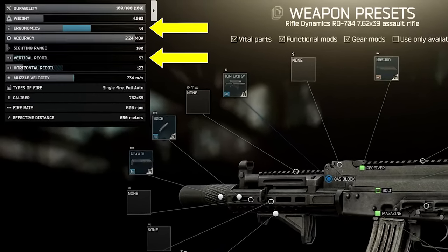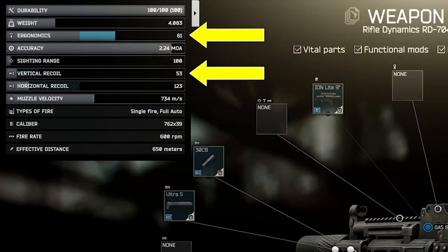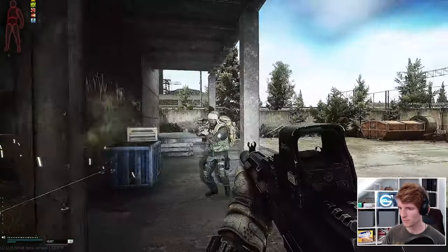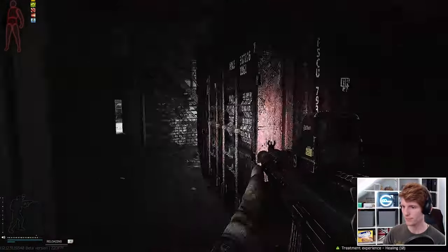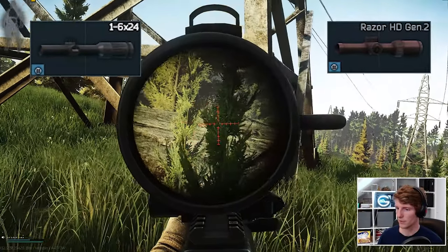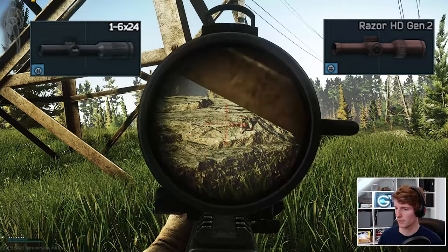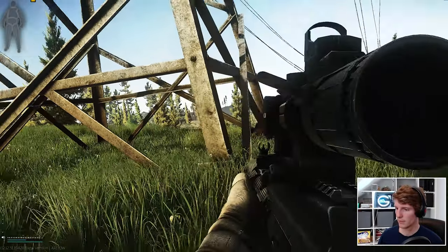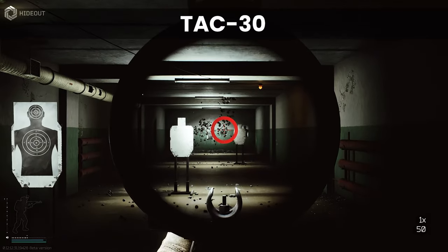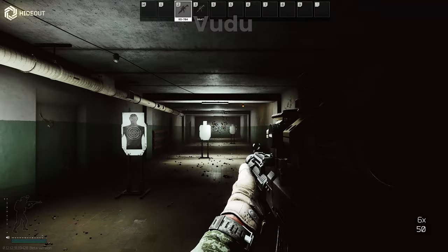This gets to 61 ergonomics and 53 recoil for around 195,000 total build cost. Optics is the same as many other weapons given the Bastion Rail, so you just pick what you prefer. If you want to go strictly best, either the Voodoo or the Razor are amazing because they keep an incredible sight picture when you're on full auto. Something like the TAC-30 is much cheaper but makes life tricky in close combat due to losing that sight picture on the one times mode, so is more suited to medium and longer ranges.